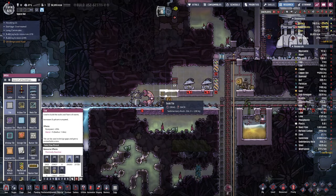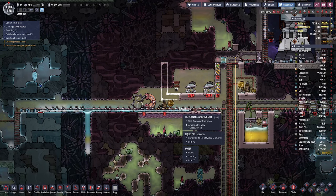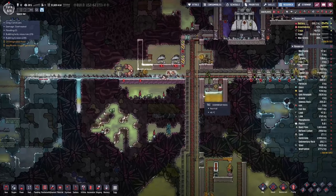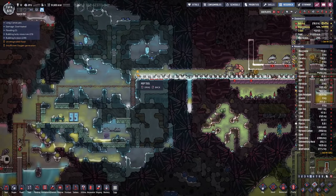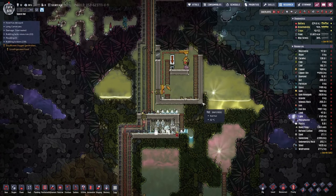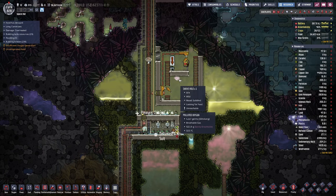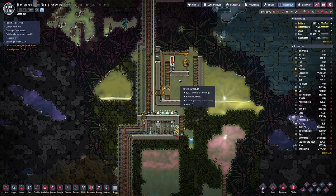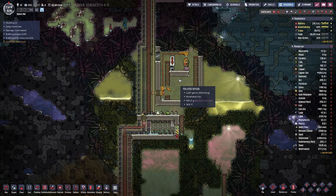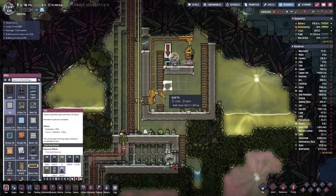And here we can continue with this setup. With the shove vole farm done, we can call this episode a success — and they are so good because they produce a ton of food.